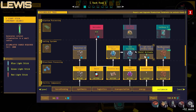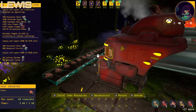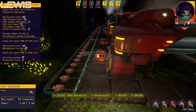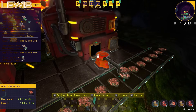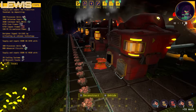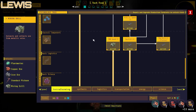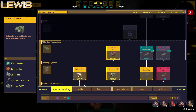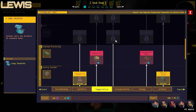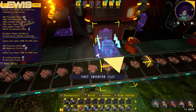It makes 140 a minute — more than the belt can handle? Well, fast inserters can only transport 40 and it makes 100. It's only got two outputs. Is there a very fast inserter? There must be — I guess we just haven't unlocked it yet. Yes, there is one but it's in the next tier. So I'm not going to be able to maximize this until later.